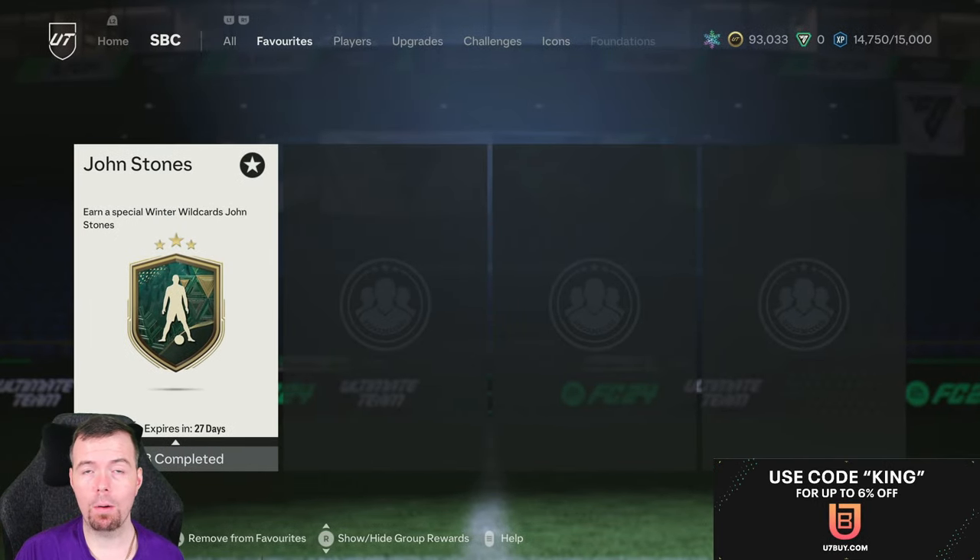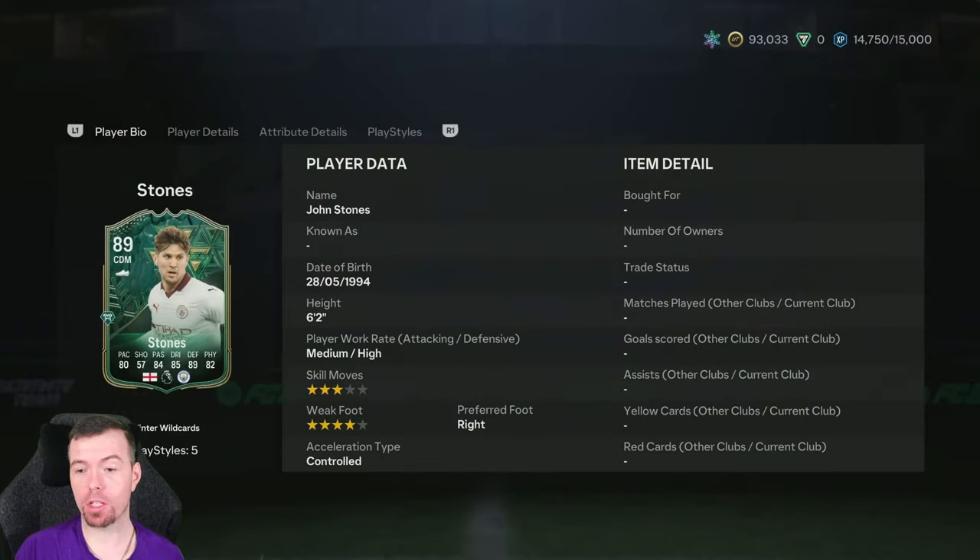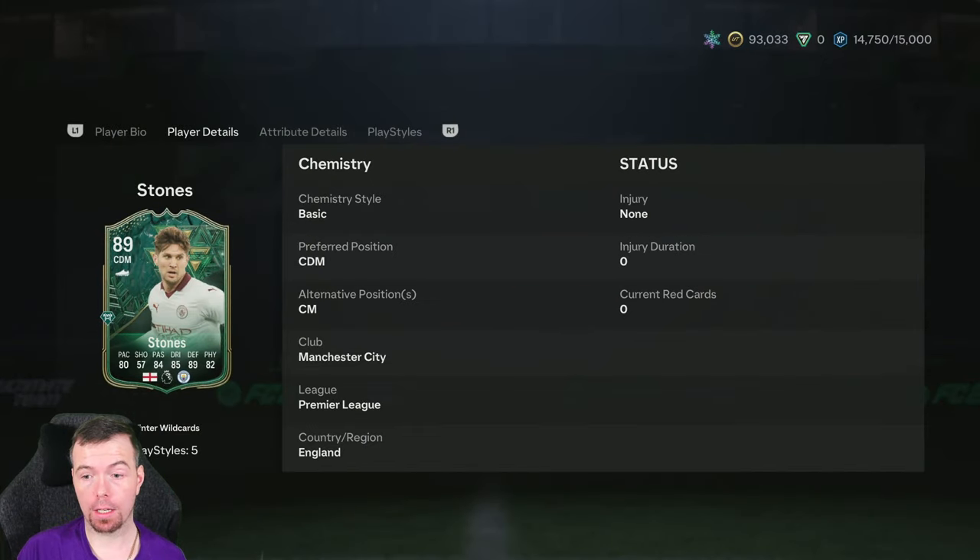Let's get into the video. What's going on? Kingflipper here. Welcome to another Winter Wildcard SBC video. Today we have the Rolling Stones — John Stones giving himself a CDM card, which is good. Three star, four star, can play centre mid as well.